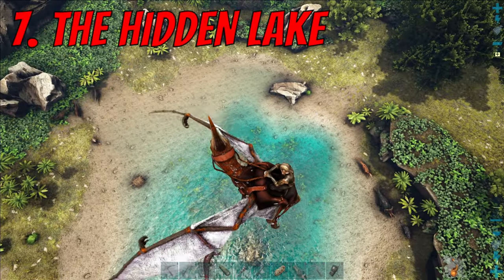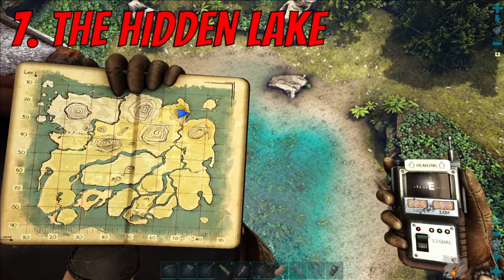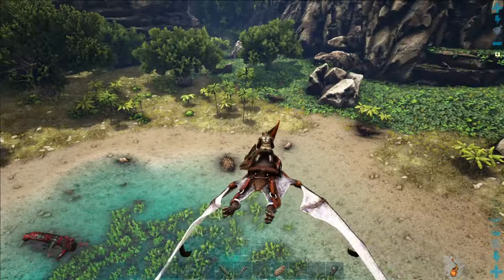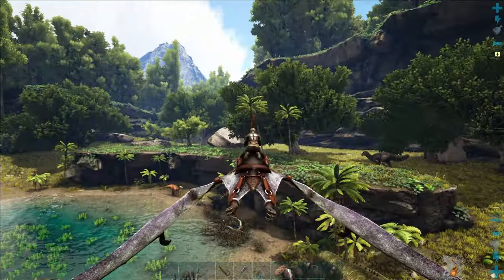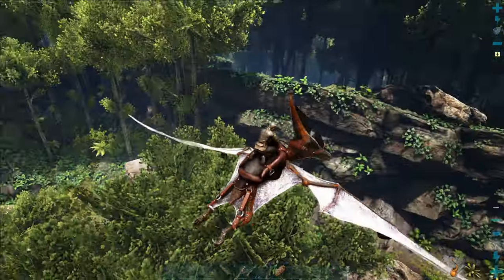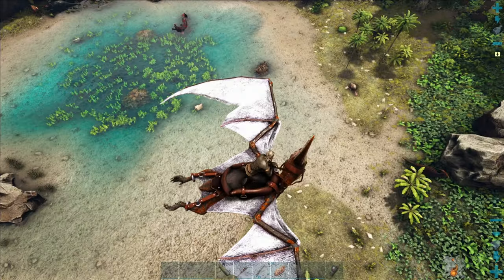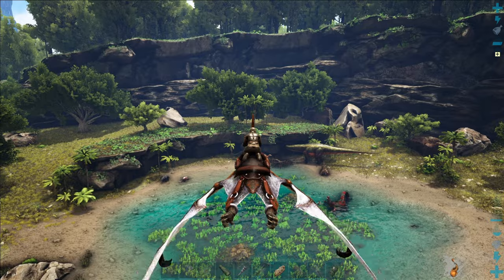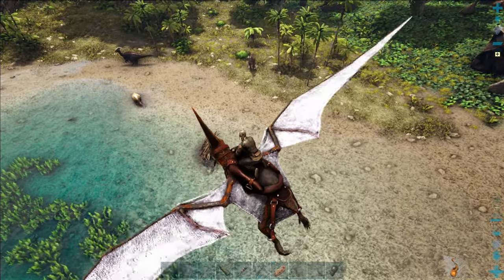Number seven on the list is the Hidden Lake - another favourite spot on the island, which can be found at coordinates 22, 69. This is a very beautiful location. In the centre we've got a lake which is full of beavers and therefore beaver dams, which means cementing paste. It's got an abundance of flat land all the way around, including some little plateaus, so really easy to build on. You've just got a few areas where you can put some gates in to block it off, though from a PvE perspective you don't really need to. You'll want to avoid building too close to the middle of the lake so that beavers keep spawning and you can take advantage of that cementing paste.